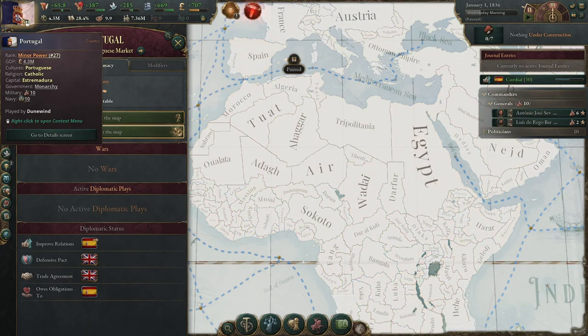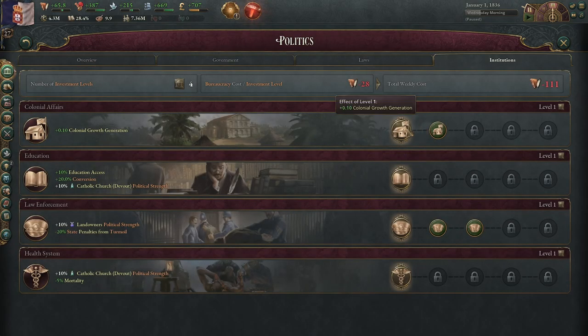Another thing to do as Portugal at the beginning is, only if you want to, improve your colonial affairs institution. It's going to kind of double your colonization speed, but malaria is still going to be crippling you. So you don't need to do that change until you get malaria prevention or quinine to start reducing basic malaria. Severe malaria is going to take longer to deal with — unfortunately, that's the reality.